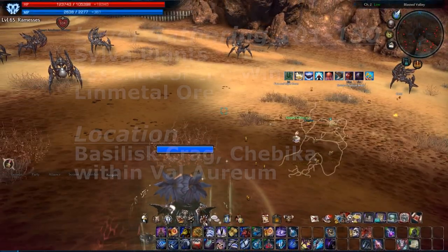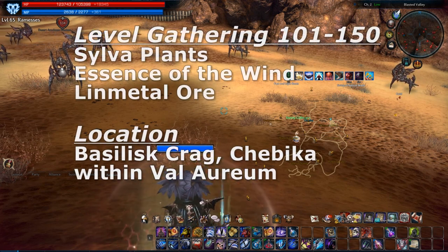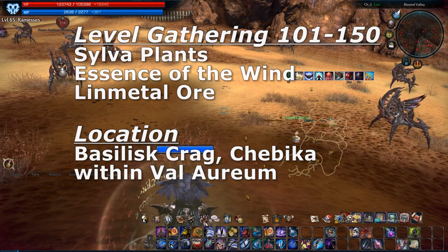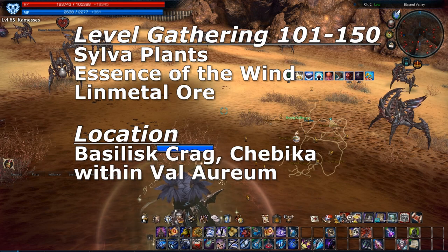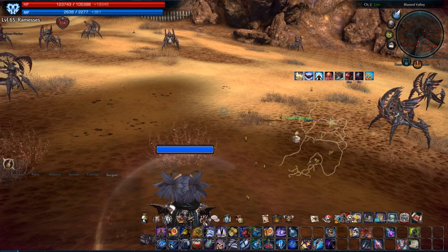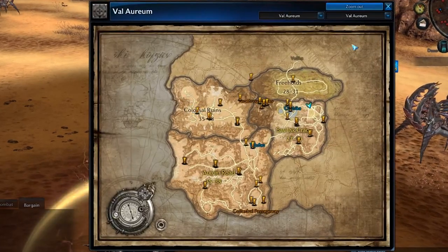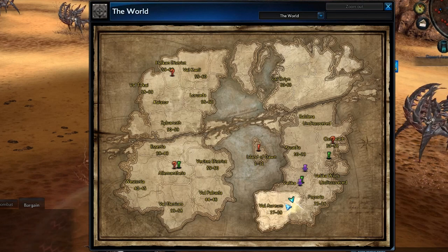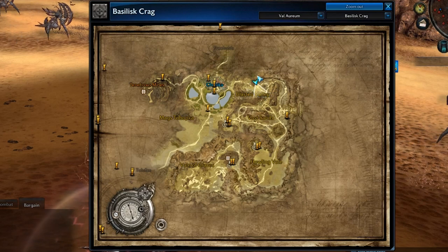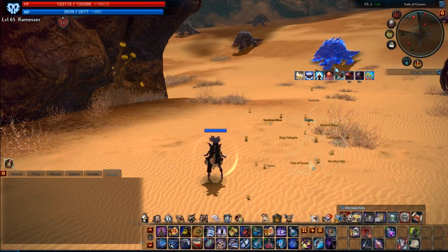To go from around 101 to about 150 gathering skill, you have to move on to the second tier. They are silver fibers, wind essence, and lind meadow ore. This is where you can gather wind essence and lind meadow ore — right here in this area, this general vicinity. This is also where you can gather silver fibers.